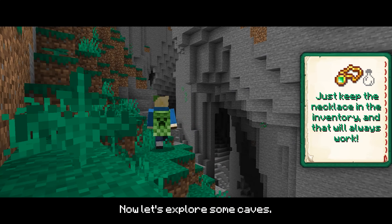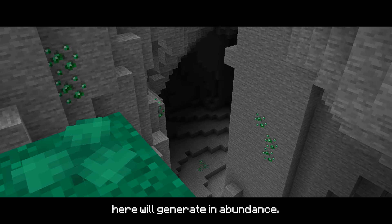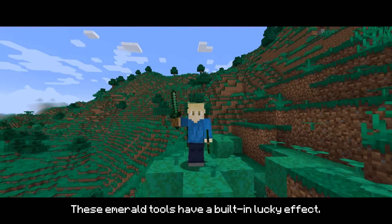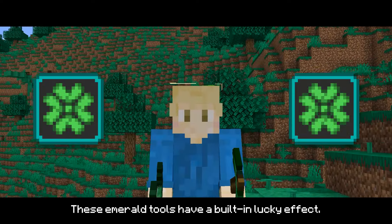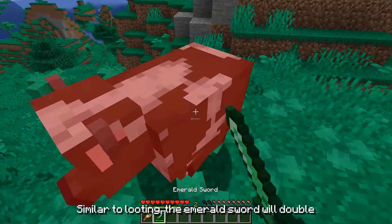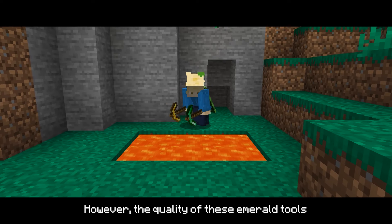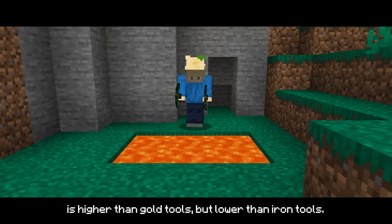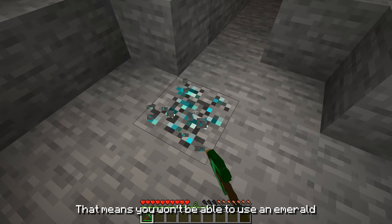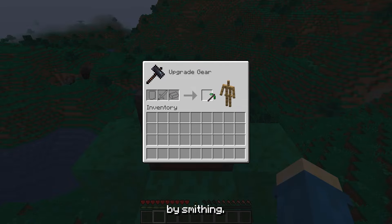Now let's explore some caves. Just like the gold mines in the Badlands, the emerald mines here will generate in abundance. We can mine some emeralds and craft some fancy tools. These emerald tools have a built-in lucky effect. Similar to fortune, the emerald pickaxe will double the yield of mined ores. Similar to looting, the emerald sword will double the drops from mobs. However, the quality of these emerald tools is higher than gold tools but lower than iron tools, meaning you won't be able to use an emerald pickaxe to mine diamonds. You can still obtain an upgraded version by smithing.